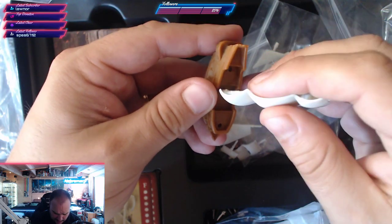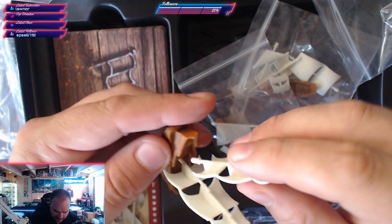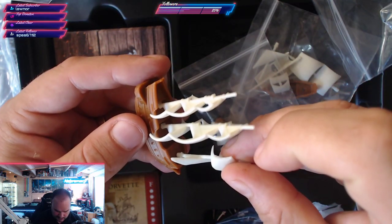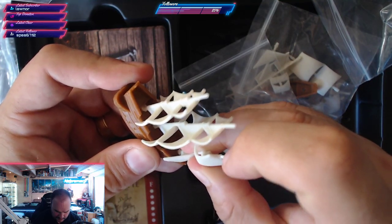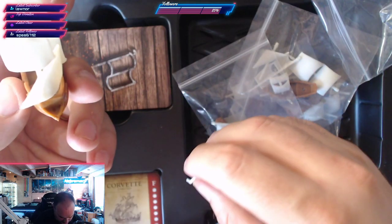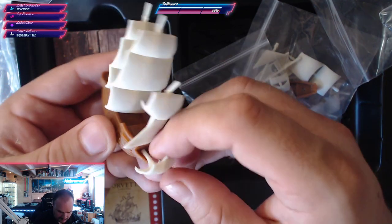So this one has four holes - this is going to be your center mast, that one goes behind it, and then this one is where you get your steering from so that goes there. This one doesn't have a proper connection point so I'm a bit worried - oh, maybe it goes like that.